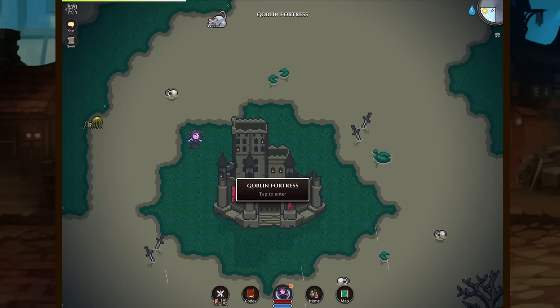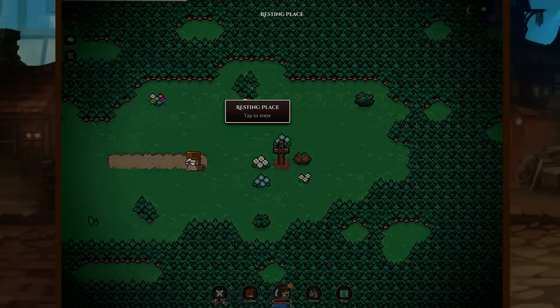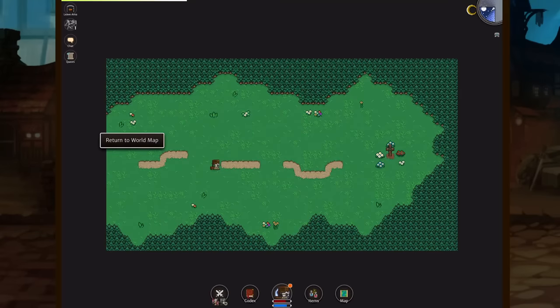This boss will drop gear that will bolster your offensive capabilities with two-handed weapons, while also providing a beefier health pool. This comes at a cost though — your defenses will suffer while donning this armor.